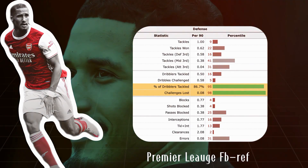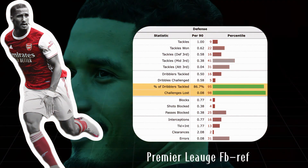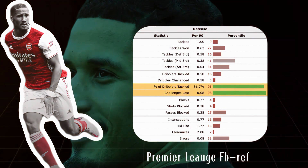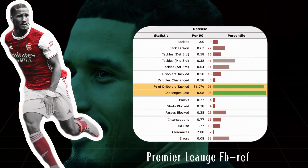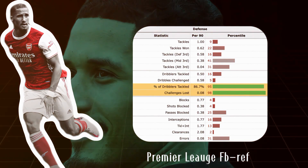Obviously, because he's playing for Arsenal, his overall volume of defensive actions is pretty low, because he's shielded for most of the time. But for the percentage of dribblers he has tackled, as well as the amount of challenges he has lost, Saliba ranks in the top 5% or above when compared against every other defender in the league for both metrics — showing statistically that Saliba is one of the best in the league in these situations.